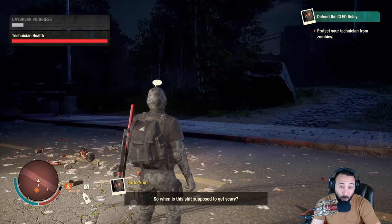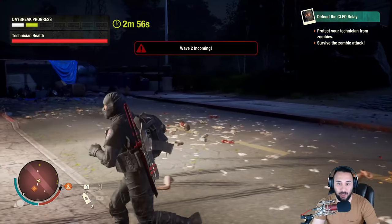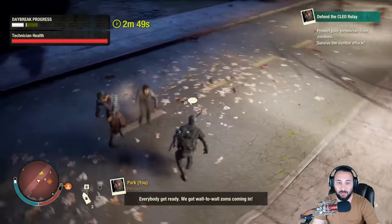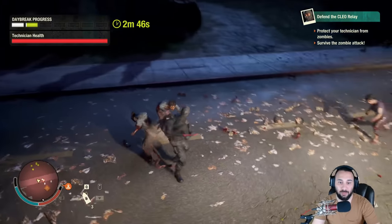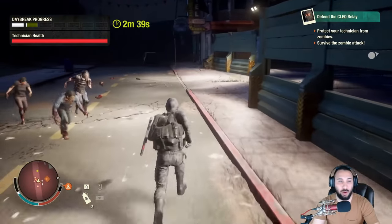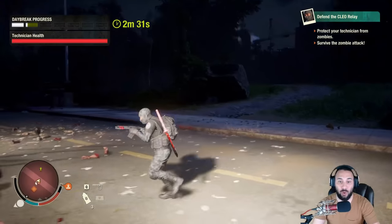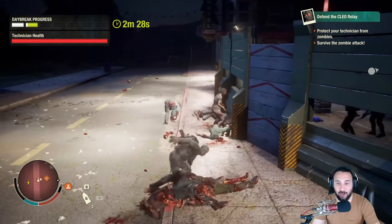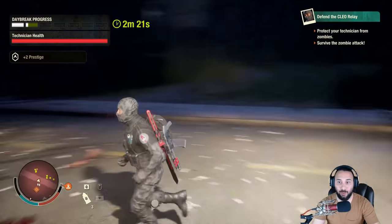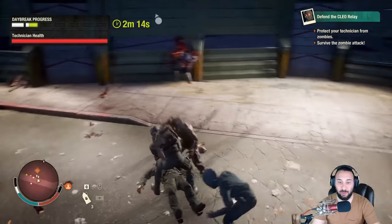Blood plague zombies don't come until around round four. In round two they introduce you to armored zombies. What I do because I use the shotgun — the shotgun will automatically knock down armored zombies no matter what. So I use the shotgun to knock them down and then execute them, because trying to hit armored zombies with your melee weapon is going to be really annoying.